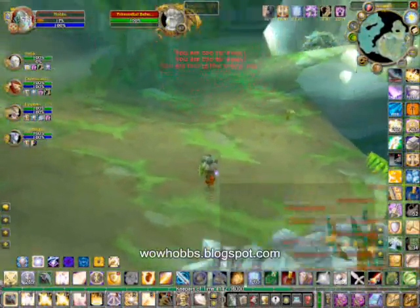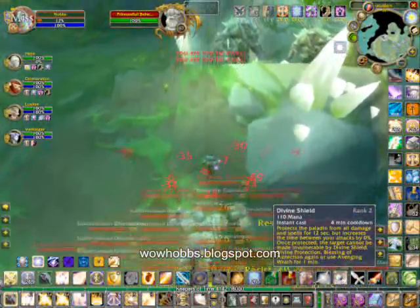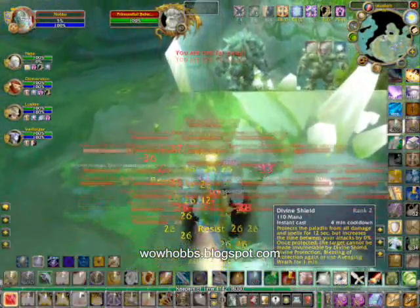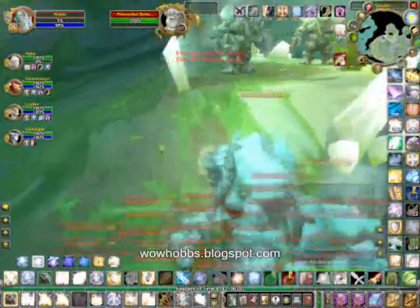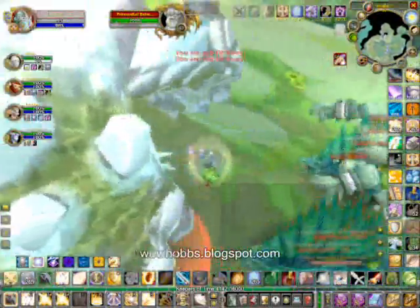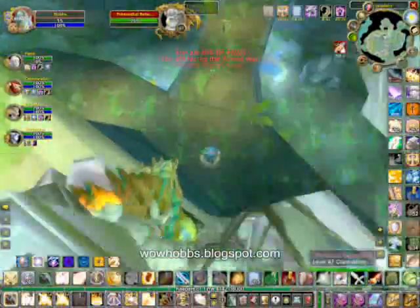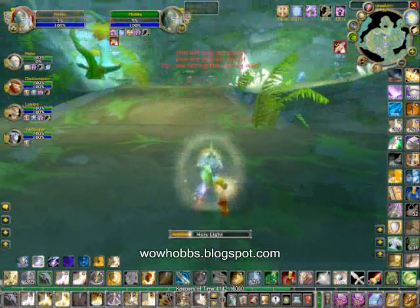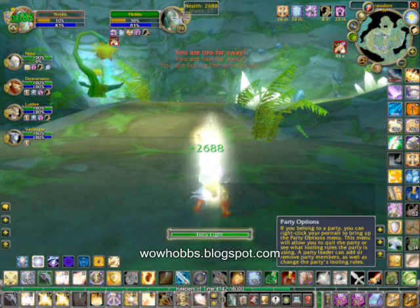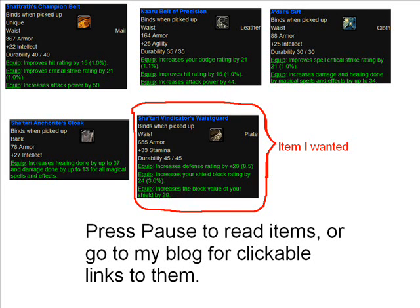Hi guys, Hobbs here. A lot of you know me from power leveling different players through different instances. Many of you know that when I hit 70, I wasn't really focused on myself — I was helping a lot of people out. But when I get into the higher instances, if you have certain green items, you want to upgrade them to blue. I found a really neat quest which helped me — I had two green items left and I needed to reach that point of 490 defense. So I'm going to share this with you.